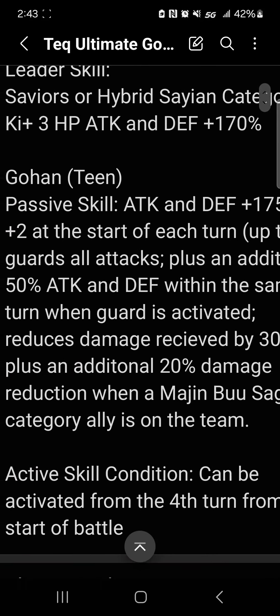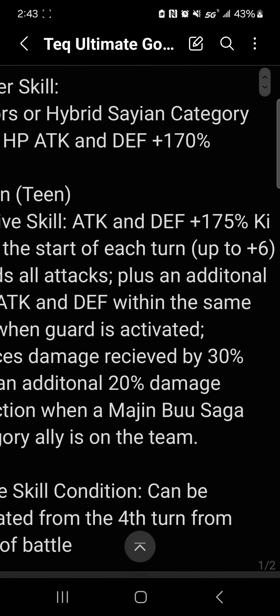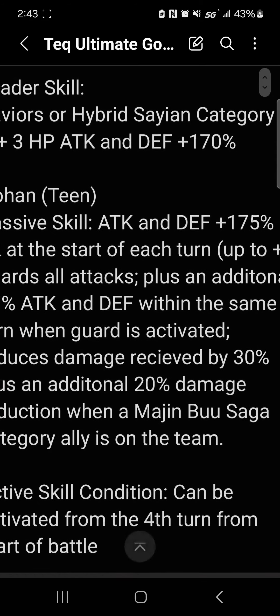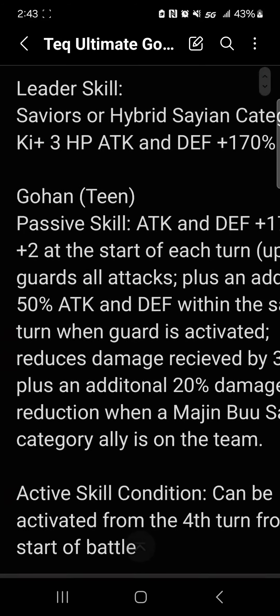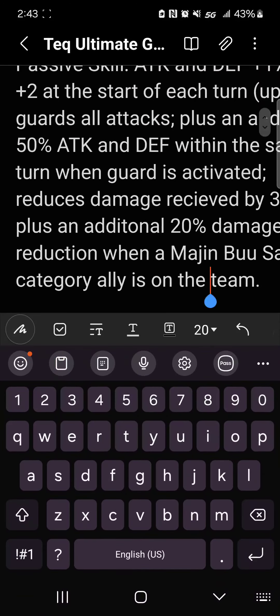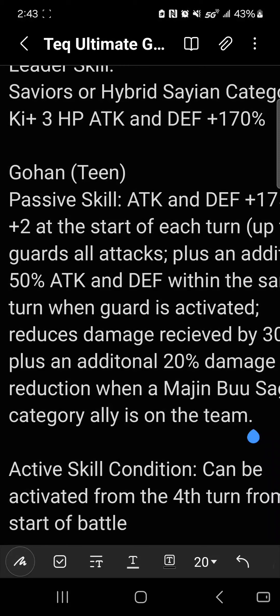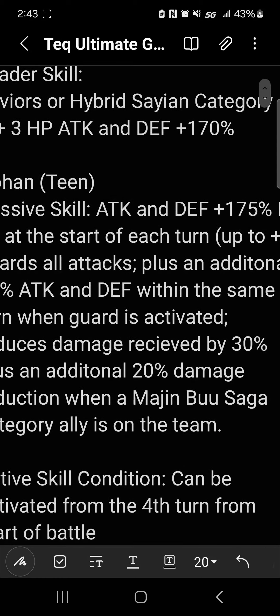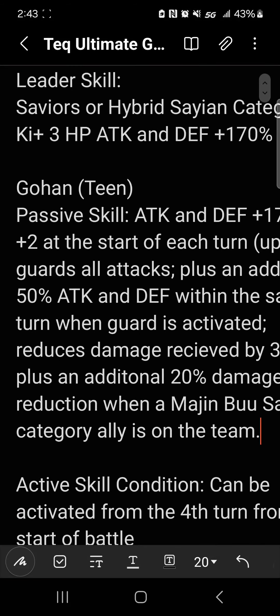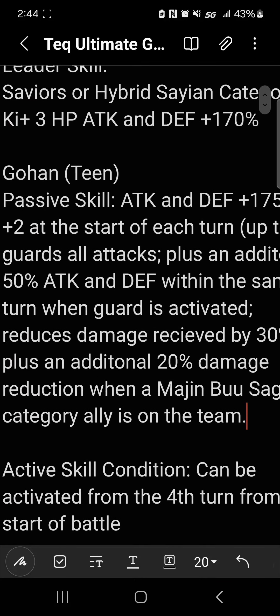So instead of just attack, we got the defense on there also, so he's gonna be nice and tanky. We have a flat, no-restriction 30% damage reduction, and then he can get the 50% when there's a Majin Buu saga category ally on the team. That is not really hard to get considering the characters we just got — we got the Easy A of Super Vegeto and Buu-Han. So it's not gonna be that difficult to run one.